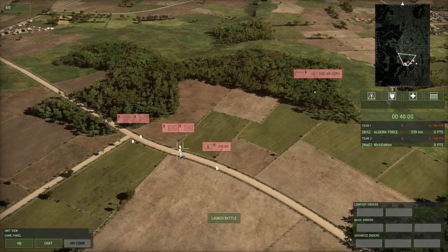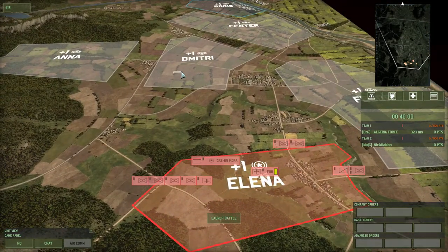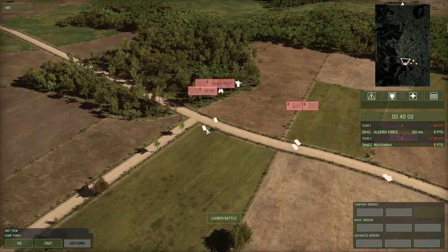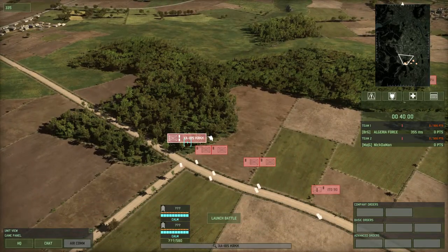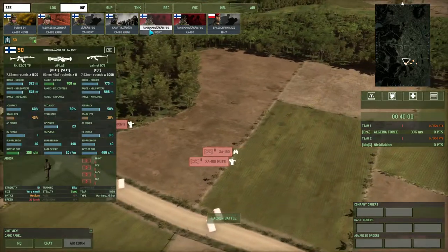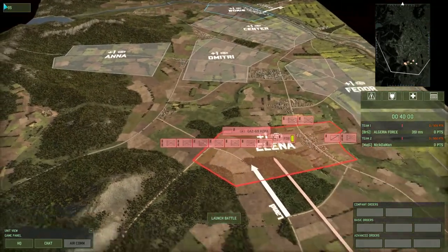I want to get one of the Spikes and Recon teams into somewhere in here, probably into these tree lines, whereas I wanted to get the other one into the town sector. For actually fighting in the town and contesting his infantry, we have these Garten Yekari, which are quite, quite good at fighting within town blocks.